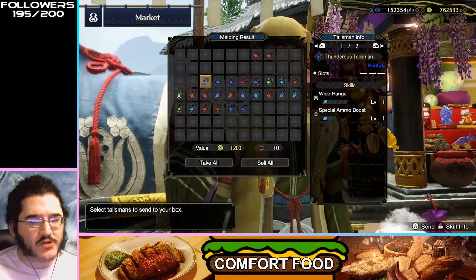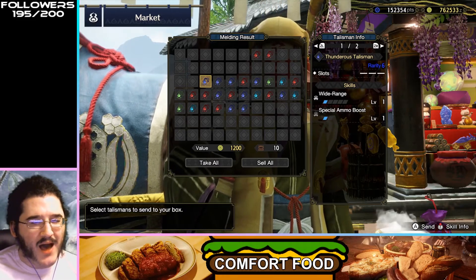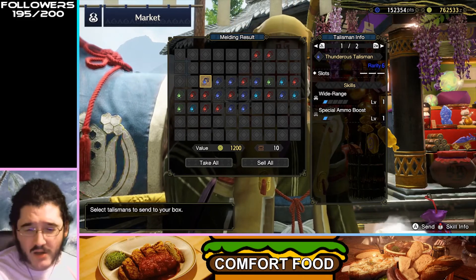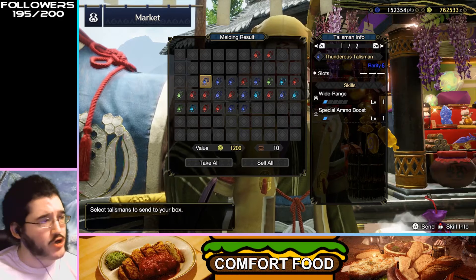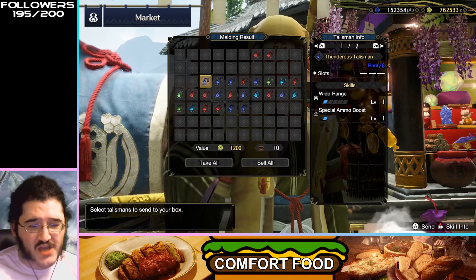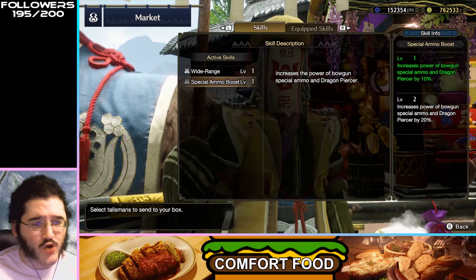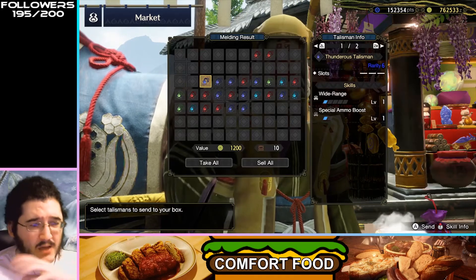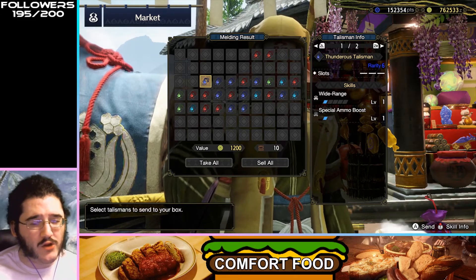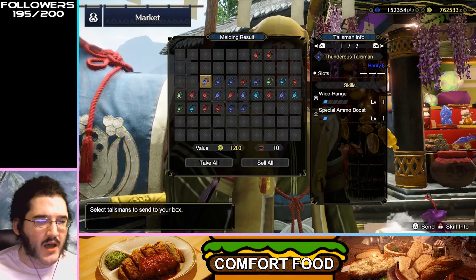Wide Range, Special Ammo Boost — not really a great combo. I guess if you're doing a bow support build, which you could do given the arc shot buffs, Wide Range is another piece of a support build and Special Ammo Boost does apply to Dragon Piercer. That could be okay, but not really what you're looking for in a support build.